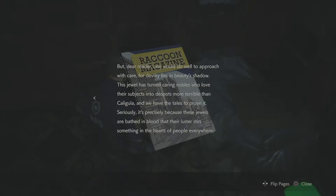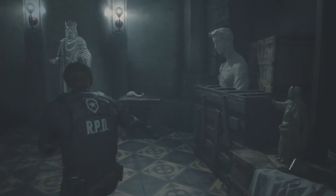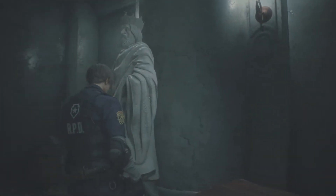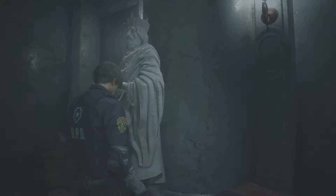This fall, the stone that's long been shrouded in legend will be on display during auction — there are sure to be many eager enthusiasts there, or a thief. But dear reader, one would do well to approach with care — devilry lies in beauty's shadow. This jewel has turned caring nobles who loved their subjects into despots more terrible than Caligula. And we have the tales to prove it. It's precisely because these jewels are bathed in blood that their luster stirs something in the hearts of people. So we got like the golden turd from American Dad. I forgot to grab the book — we have to put the book back. Oh, now we need the book. Yep, all right, let's go back for the book.